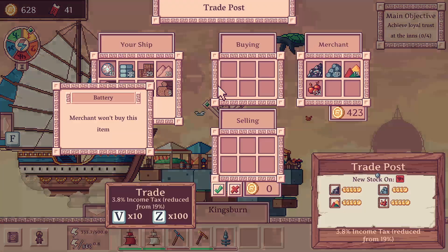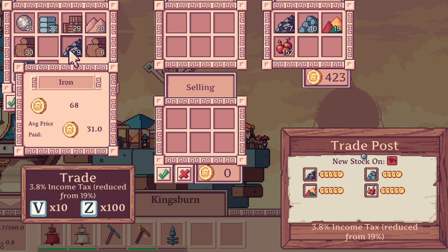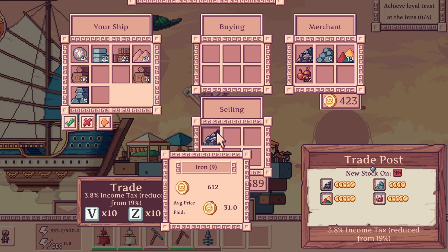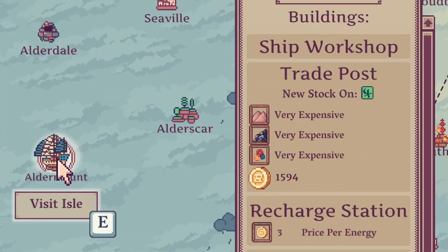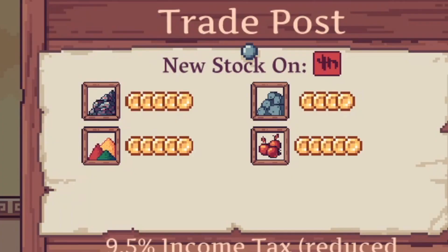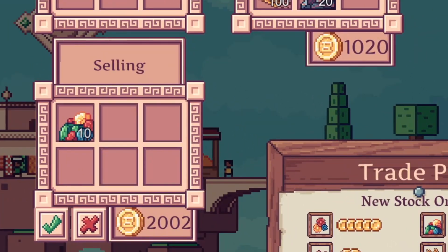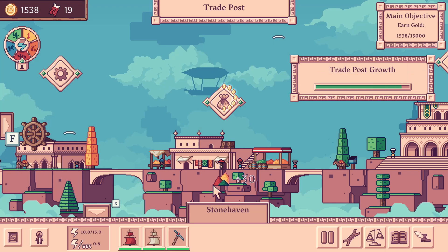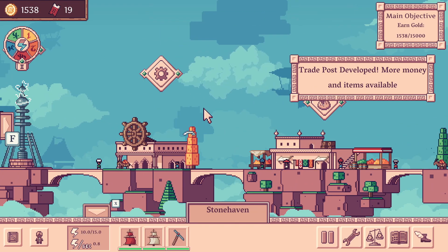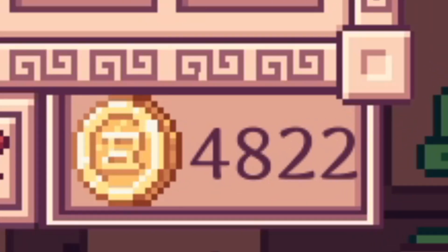The trade posts are where you buy and sell stuff, but you can't just sell anything — you have to sell what a trade post accepts, and every trade post accepts different things and values them at a fixed rate. Some islands really like sand, some like apples, and some really like fancy jewels they can't afford. Trading with posts levels them up so they have more materials and more money, so you can keep selling higher and higher amounts of dye until you're making almost 5,000 a drop.